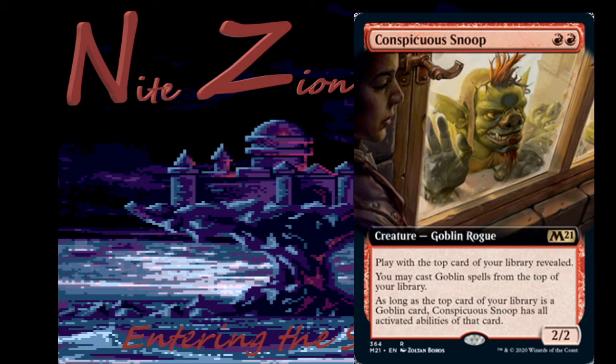Conspicuous Snoop — red red, rare Goblin Rogue, two-two. Play with the top card of your library revealed; you may cast Goblin spells from the top of your library, and as long as the top card is a Goblin, Snoop has all of that card's activated abilities. Probably not the greatest in limited — you won't be trying to synergize Goblins in this format. It'll definitely see some constructed play, and probably Brawl play as well. Fun card with hilarious art — I wouldn't play it in limited very often.